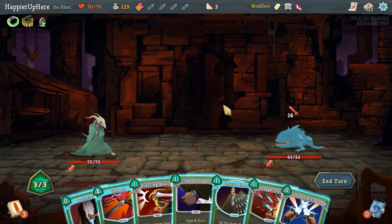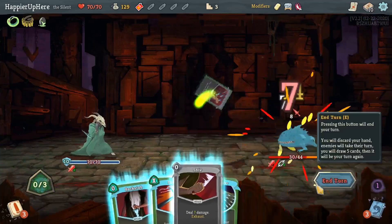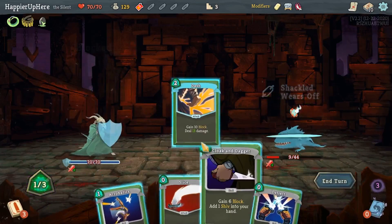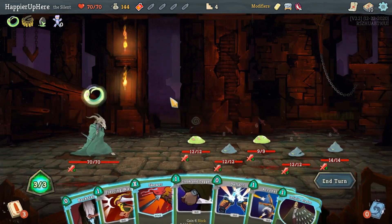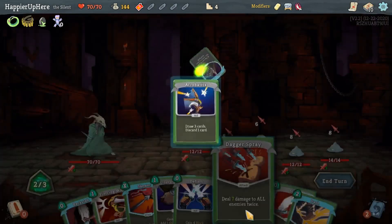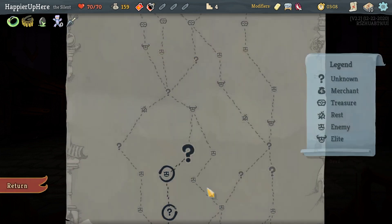I'll do Deflect, Cloak and Dagger, and Piercing Wail. I don't need to lose HP if I don't have to. Here I can kill with Dash. We got Duodal — for each Curse in your deck, start combat with one strength. That incentivizes picking up more curses. Let me draw the Dagger Spray. Kunai: every time I play three attacks in a single turn, gain one dexterity — that's actually really good since I often play more than three cards.